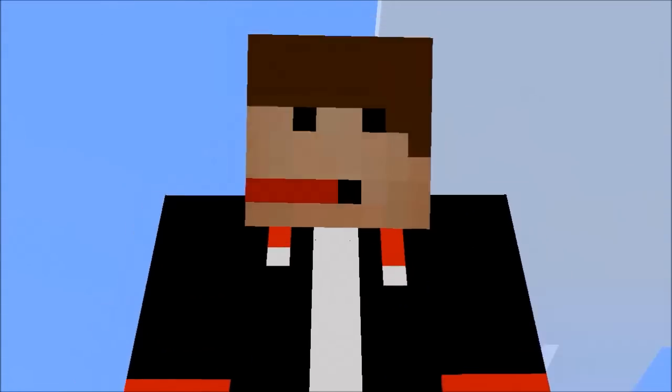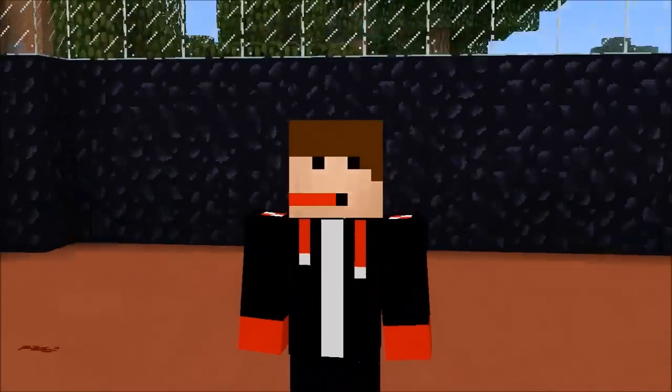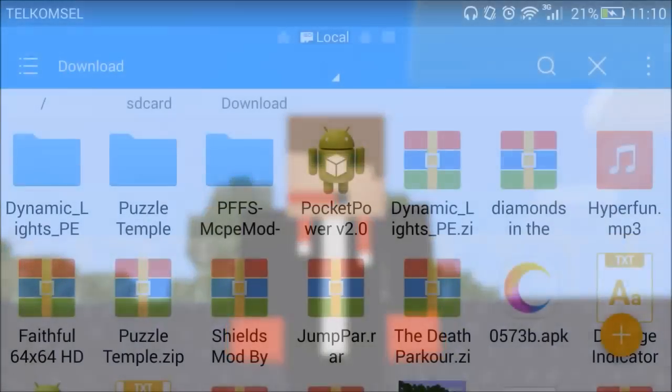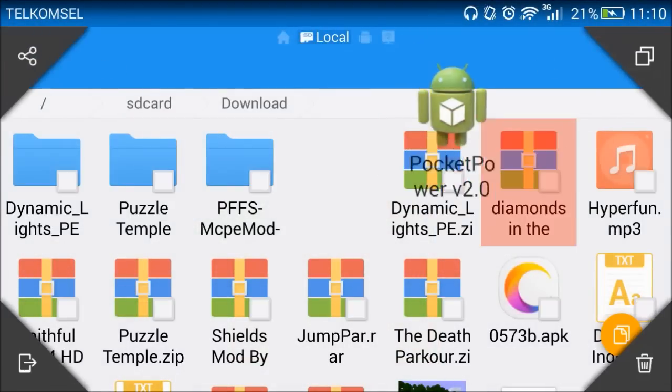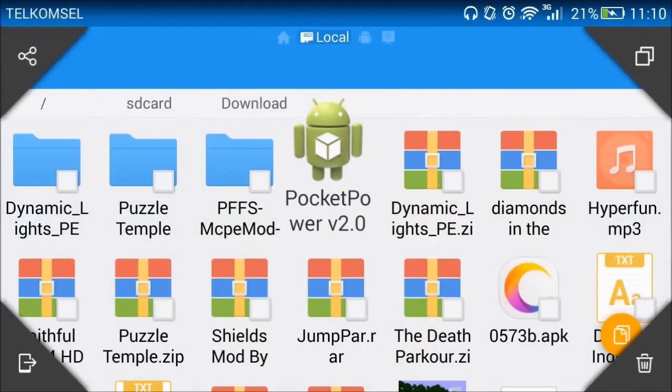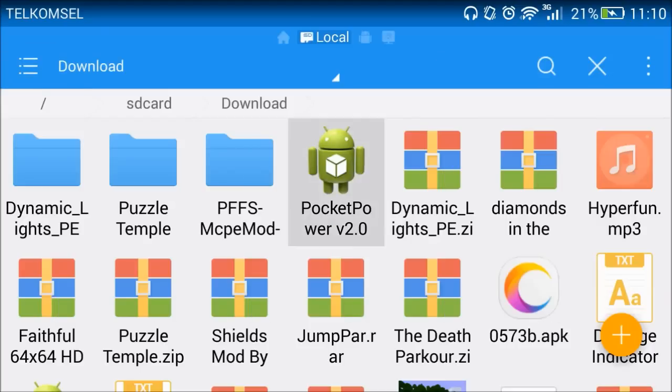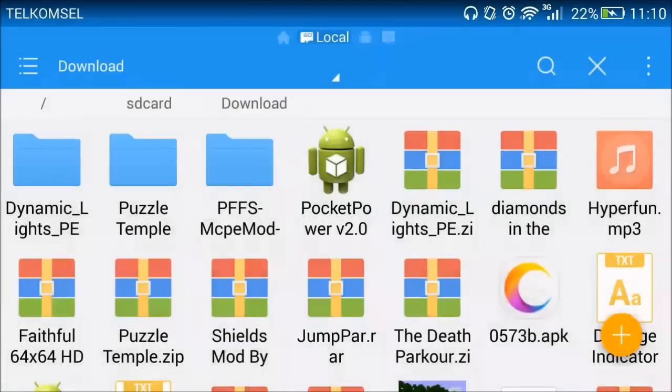It's basically really easy to install. This is how you install it — the installation will be shown here. After you download it, you will get the Pocket Power v2.0. Just click this and click install. This is the Android APK.